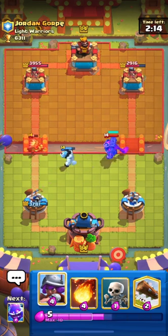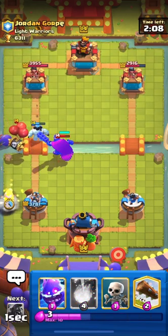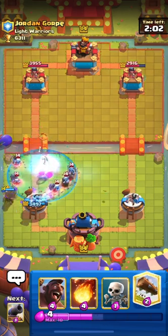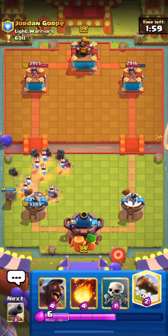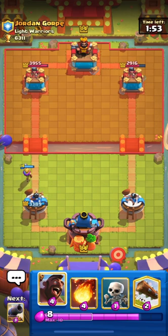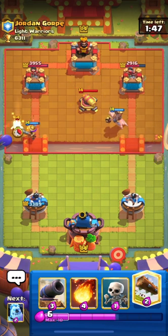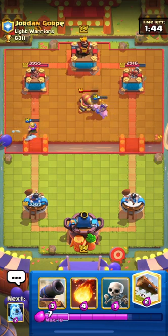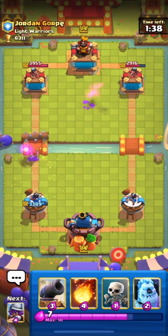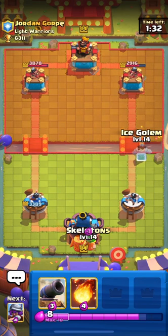I'll use Ice Golem to distract his Dart Goblin and Skeleton King at the same time, then use my Musketeer to take out his Skeleton Barrel, and chain all the Skeletons from the barrel with Electro Spirit. Now I have Hog and elixir — going in on the opposite lane. He only has Cannon as a Hog counter, so this is a good opportunity.